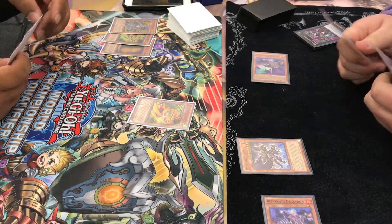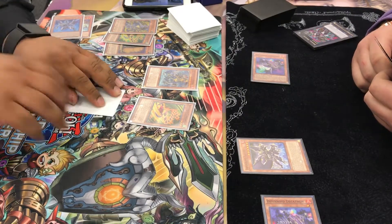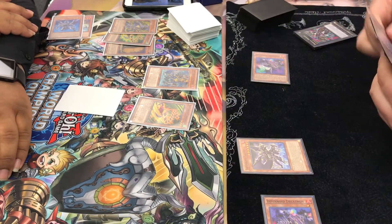So now he's thinking, going to Main Phase 2, obviously. He summons a Tondel and sets one and passes.